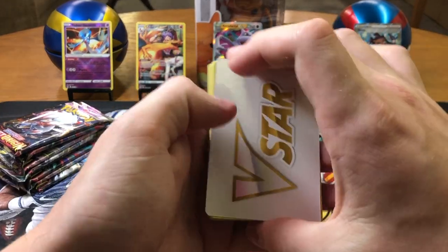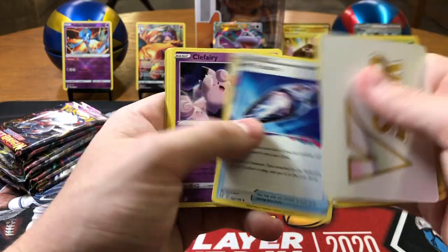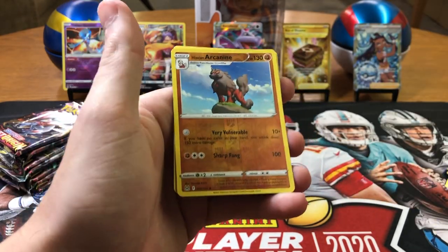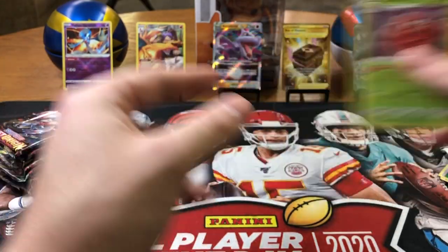We got a V-Star card — that might mean good luck. Nuzleaf, Relic Kenneth, Loss Vacuum, Flaaffy, Ambipom, Litwick, Spinarak, Roselia, Arcanine — well, Arcanine — reverse holo action, that's not bad. And a Parasect non-holo rare.